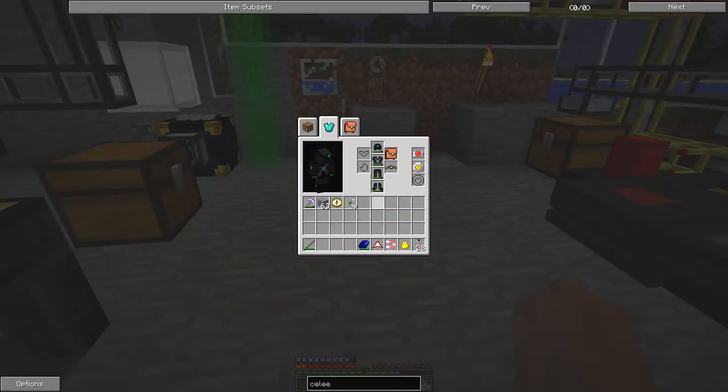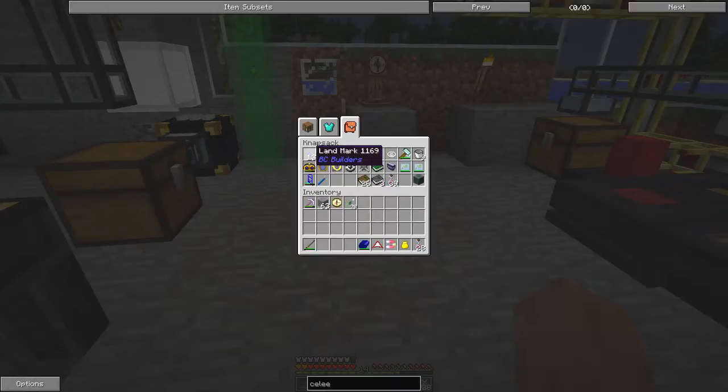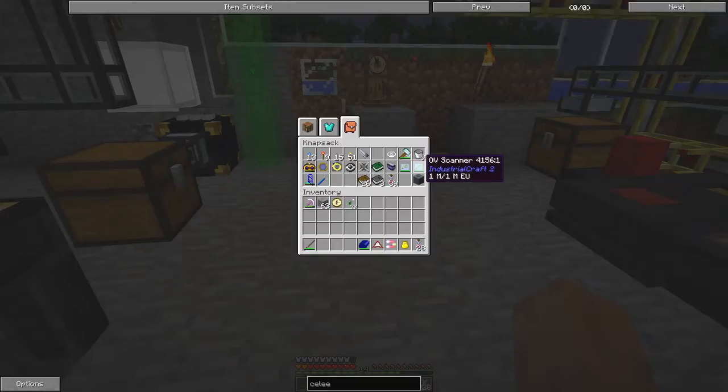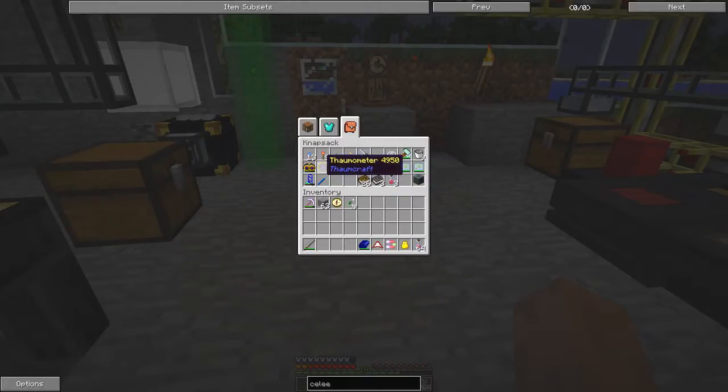In the knapsack I have some landmarks, some redstone torches, levers, and normal torches. I also have safari net equipment, some juice used to make raspberry juice, a scoop operator which is basically another bee scoop, some buckets, an OV scanner, an OD scanner, a travel anchor, some luggage enhanced with a lightning bolt, more raspberry juice, goggles of revealing, a thermometer, and a tape measure.